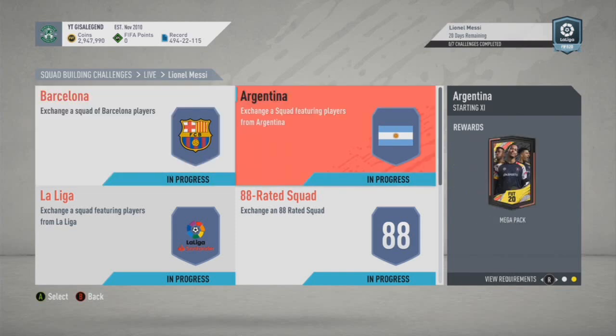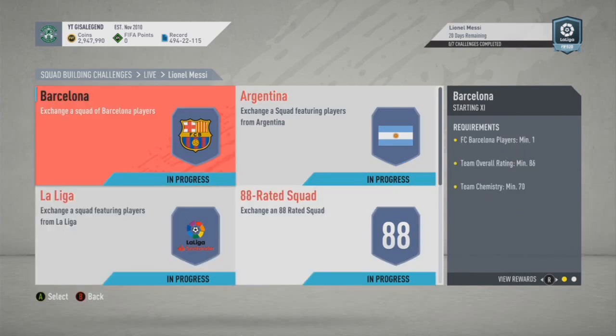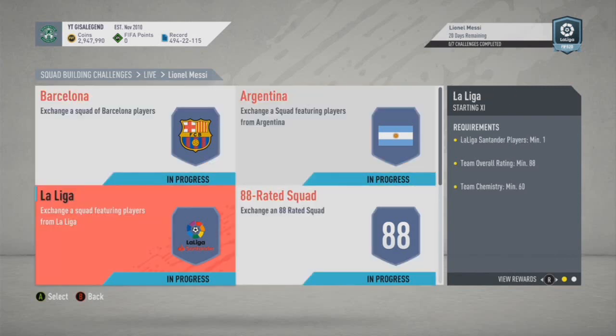To break down each individual route and cost at the moment: Barcelona is about 125k to 135k, Argentina is about 200k to 210k, La Liga is 275k, the 88-rated squad is 288k to 295k, the first 89-rated squad is about 400k, the second one is about the same, and the Inform one is about the same as well. So it shows that for 2.1 million you're getting about 315k worth of packs for a 96-rated card — this is the most expensive Player of the Month SBC we've fundamentally ever had.